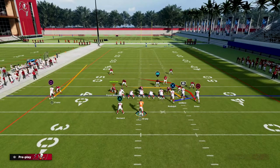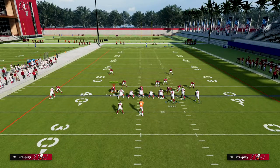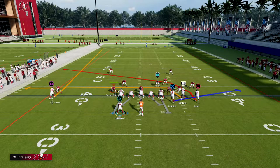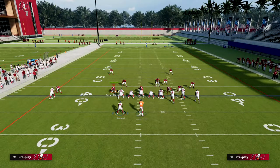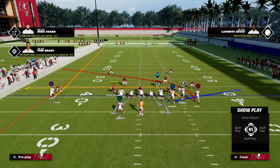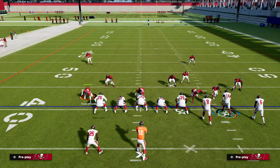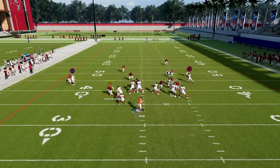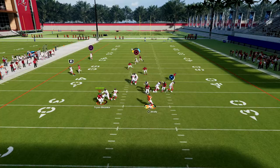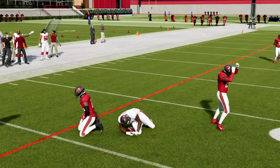Why is this play so good? A couple of reasons. First, this block and release flat route to Rudolph is a really good route this year. And if you just call this play stock, you'll see why — this crossing route really gets good separation against man to man.